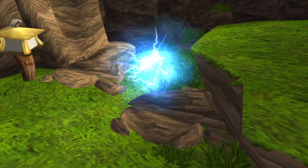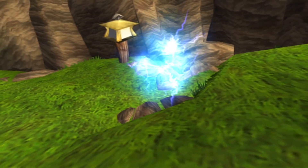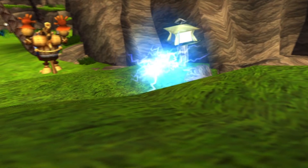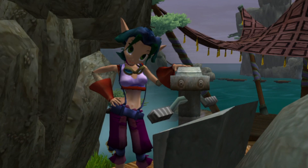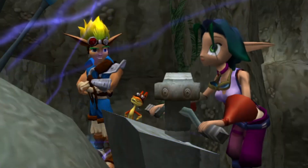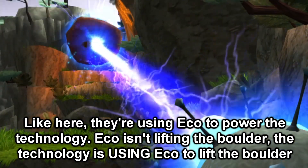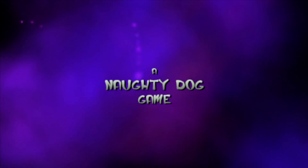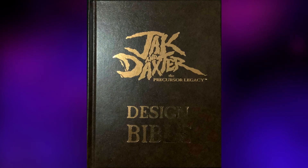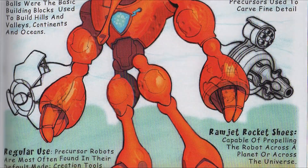Then we have Eco. This is a big one for me. I really love the concept of Eco and how it's used throughout the series because it's sort of like magic, but it all has specific rules and functions so it's never used as a cop-out to explain something. There's never a point in the games where you're left wondering how something happened and the game just says 'because Eco.' I see that in a lot of fantasy stories where magic explains everything, and it feels so lazy. Each Eco colour has its own properties and uses — as Samos puts it, it's the life energy of the world. Thanks to the design bible, we also know that Eco is what powered the Precursor robots littered throughout the world.